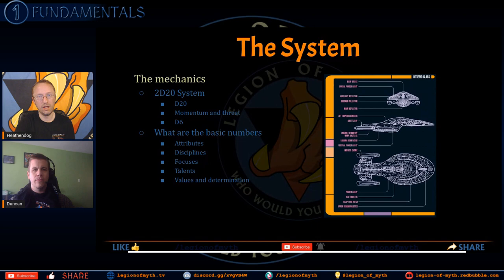I want to talk about problems I had with the system itself. The 2d20 system — let's talk about how it works in case anyone is not familiar. For any given roll you've got your skill, and then you have separate categories like Reason, Presence, Control, Fitness, that type of stuff.